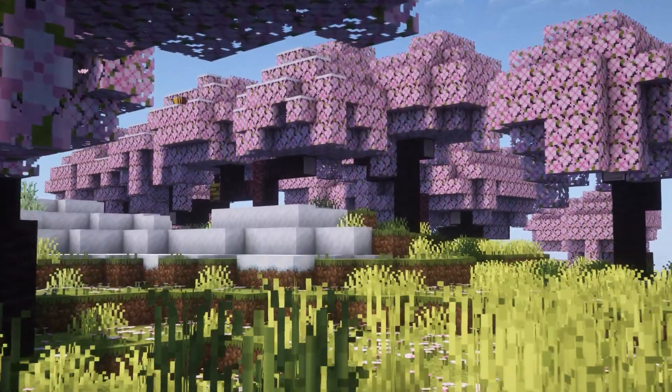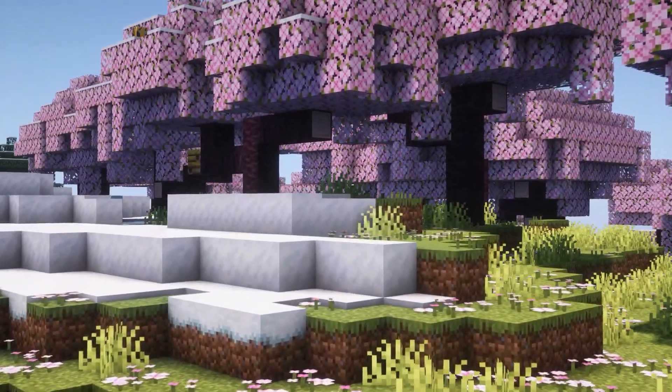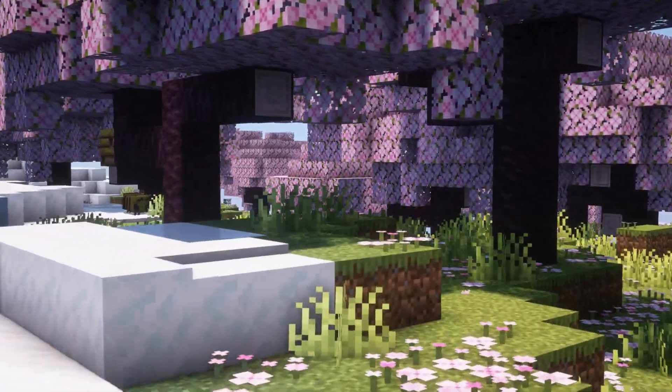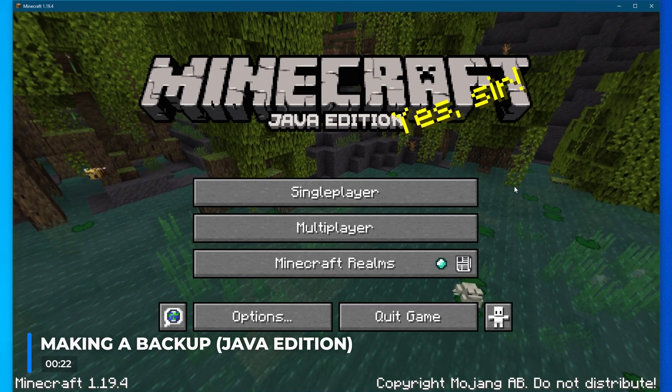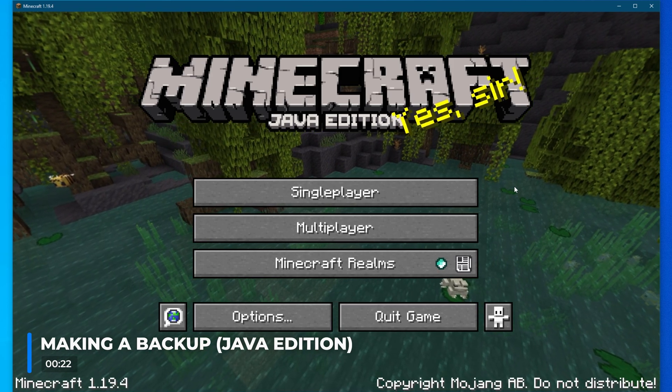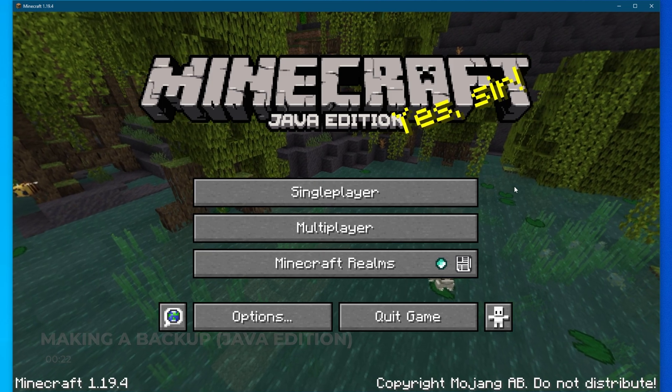The new update has loads of new features with new biomes, mobs and blocks, so it's really important to make a backup before updating. Making a backup of your worlds before updating them ensures that if there are any issues, your world is safe, or if you just decide you want to go back to a previous version of your world, you're able to do so easily.